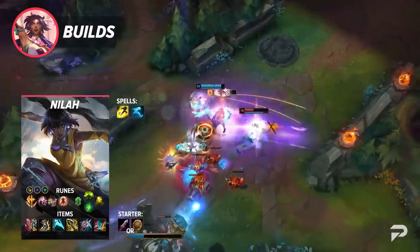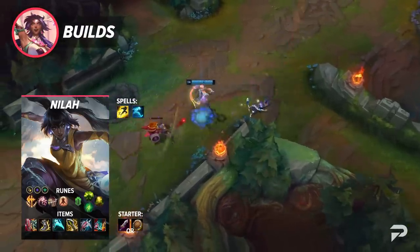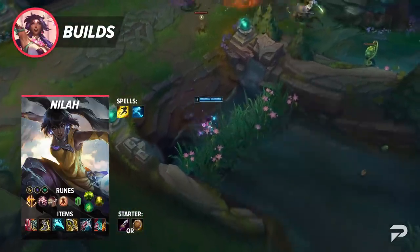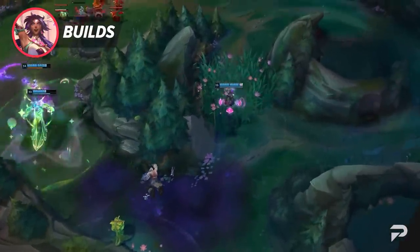Summoner choice is a little different with Neela. Most melee champs prefer Ignite or Exhaust for the laning phase, but we had a lot of success with Ghost as our second Summoner. It's obviously weaker in lane, but it makes her fights later on a lot easier, and since she's a scaling pick, that's what we went with. It all comes down to preference, but that's what worked best for us.